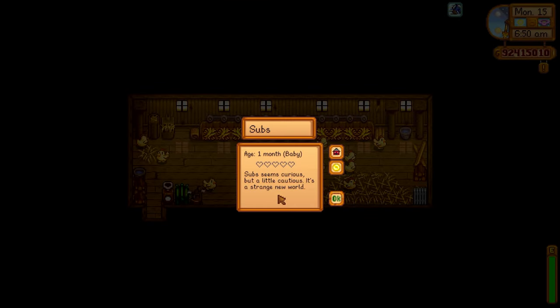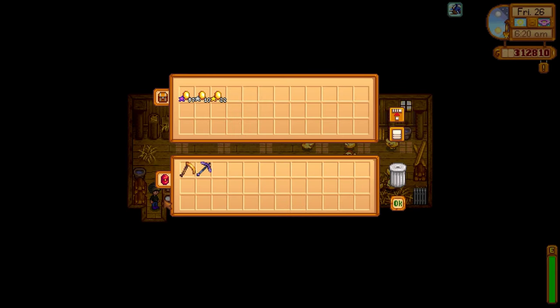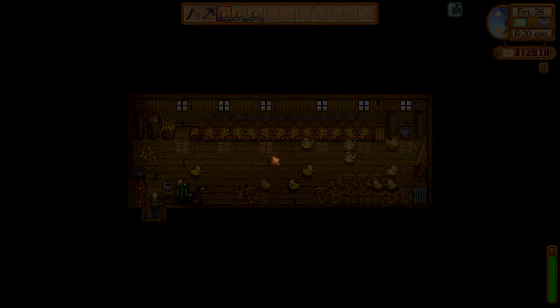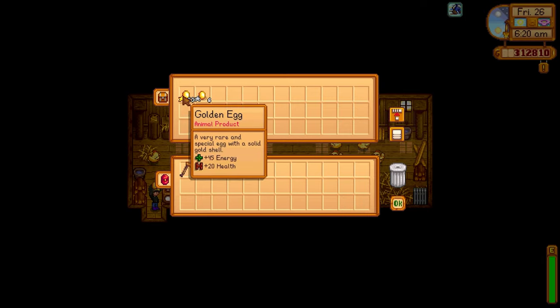We're going to run a little test. We have eight coops filled with golden chickens. I'm going to sell everything in the auto-grabber first to reset, then check the quality of items on a weekly basis. In the first coop: 97 iridium golden eggs, only 13 silver and 22 gold. The majority of eggs are iridium star because these chickens are at max friendship and I have the Coop Master profession.